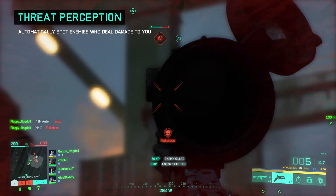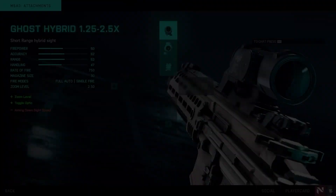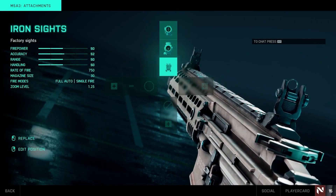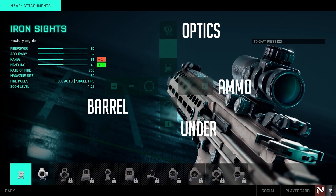Attachments in Battlefield 2042 vary from weapon to weapon, but at a glance you've got four main categories: optics, barrel mods, underbarrel attachments, and ammo mods.